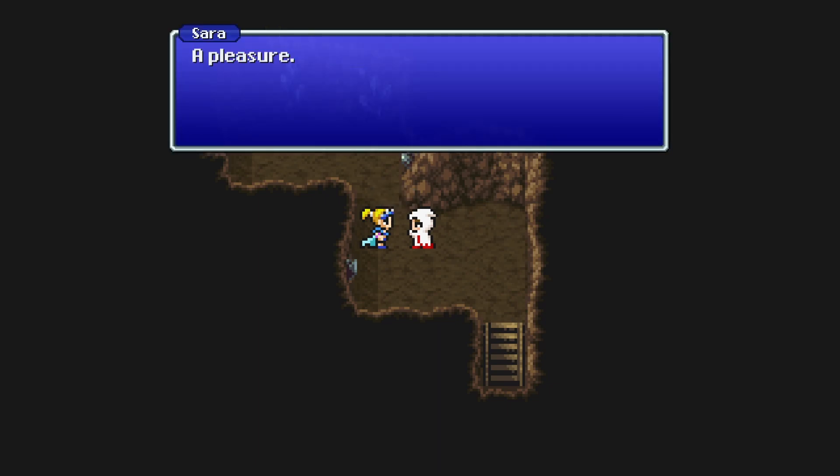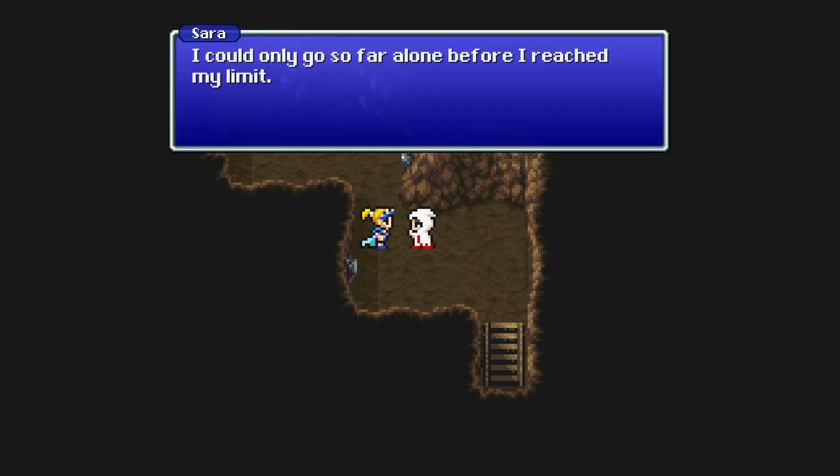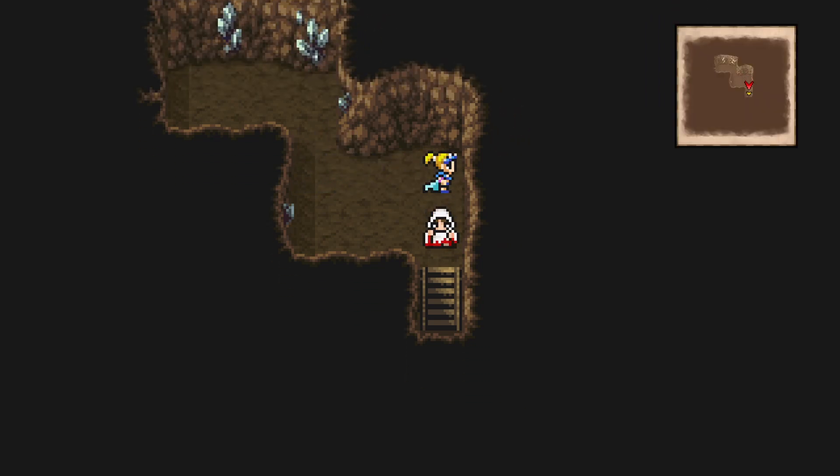'I am Sarah and you are—' 'I am Luneth.' Actually that's not Luneth, that's Rephia, but anyway, a pleasure. 'The Djinn can control fire — perhaps attacking with ice will help douse its flames. I can only go so far before I reach my limit. It is most fortunate that you came along — I am in your debt.' And then it repeats.